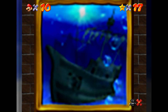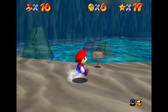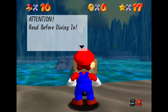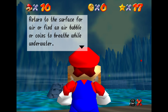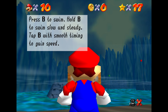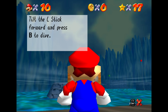Let's hop into our next level, Jolly Roger Bay. This is the first one that has swimming in it — it's pretty difficult from what I remember. Plunder in the Sunken Ship. It's a little weird from what I remember, but we'll give it our best shot. Attention! Read before diving in: if you stay under the water for too long, you'll run out of oxygen. Return to the surface for air, or find an air bubble or coins to breathe while underwater. Press B to swim. Hold B to swim slow and steady. Tap B with smooth timing to gain speed. Tilt the L-stick forward and press B to dive.